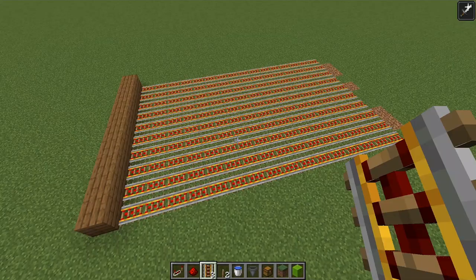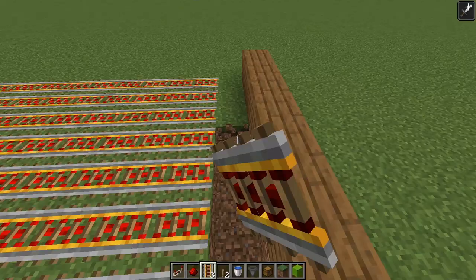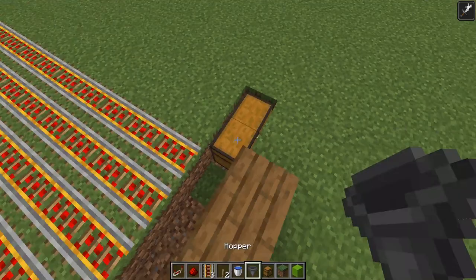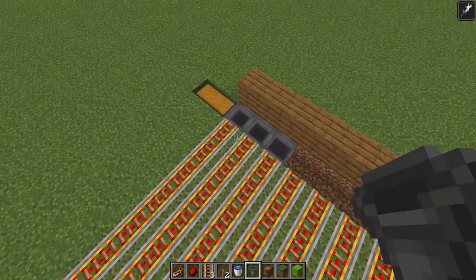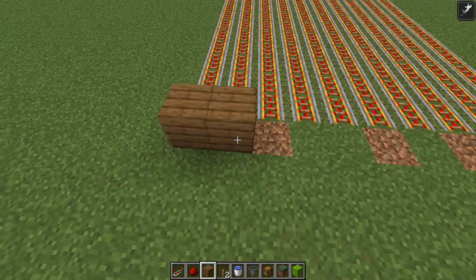Now that we have this rectangle with powered rails, we need to take out all the power rails that go up against the spruce planks, take out the dirt underneath, and take out two extra on the side. We can put our collection chest there so everything outputs there, then put in a line of hoppers all facing into the chest, making the line go all the way back. Once all the chests are in place, shift-click and put all the power rails back on top.